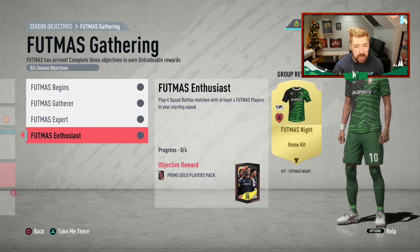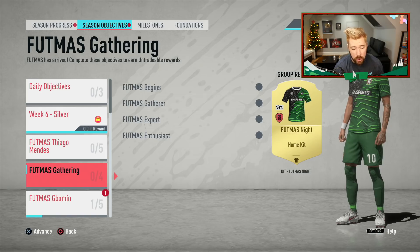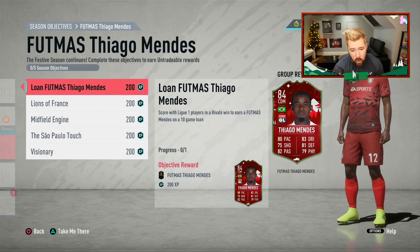Do me a favor guys — don't get those FUTMAS cards because you think you need to do these objectives and what if EA release more with FUTMAS. Don't do it for those. Do the loans. Even though the loans are still a bit egregious as far as requirements go, I still think the loans will get you your good packs and stuff. And then we've got FUTMAS Tiago Mendes — score with one League One player in rivals to earn a FUTMAS Mendes on loan.